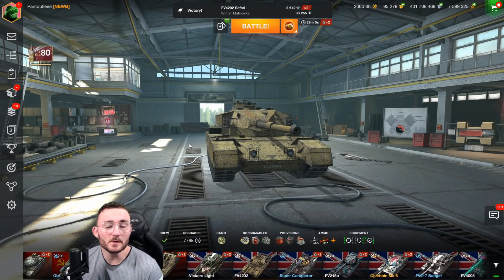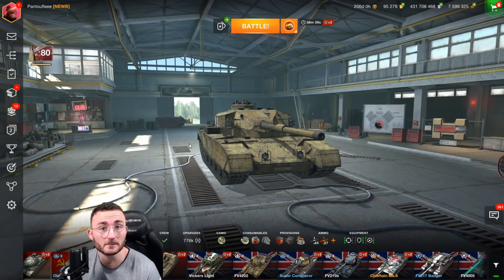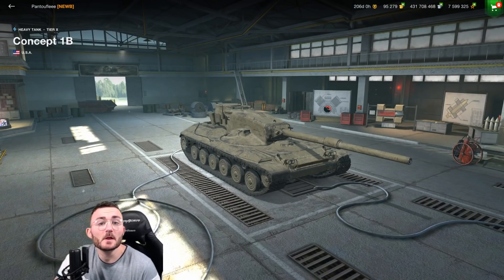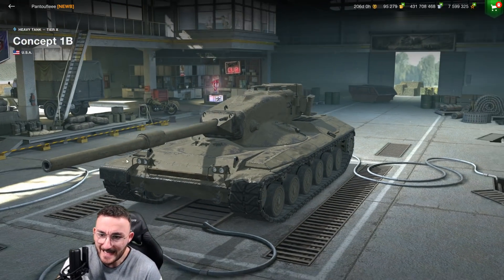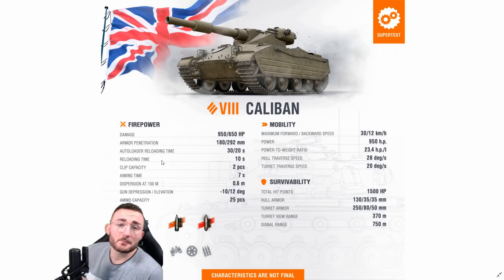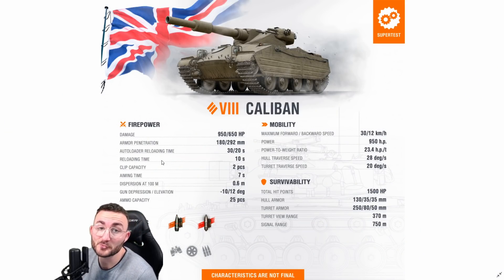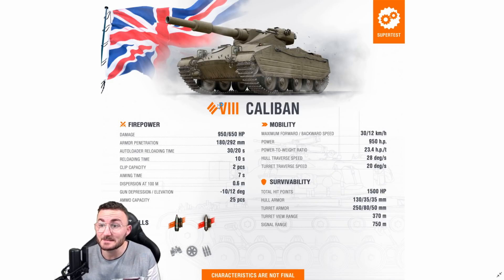Bonjour everyone, Pentuf here today for a new video where we're going to look at something a little different — not a tank available in Blitz, but rather in World of Tanks PC. Even if a lot of people are complaining in Blitz about the upcoming tier 10 collectible, the Concept 1B, let me tell you that in World of Tanks PC things are going to be wilder. Ladies and gentlemen, I'm presenting to you the Caliban, a tier 8 British heavy auto-reloading tank. When Wargaming announced this tank I thought it was an early April Fools joke, but no — it's one of the main rewards in WoT PC for the Christmas event.